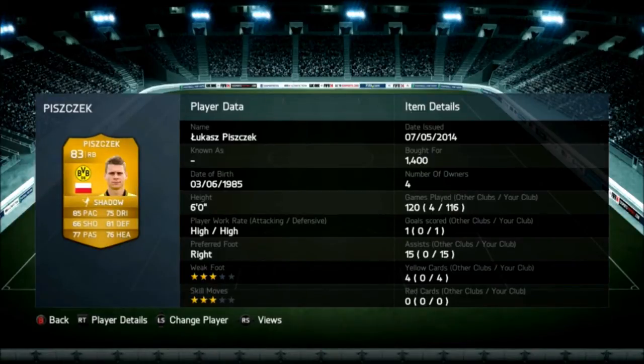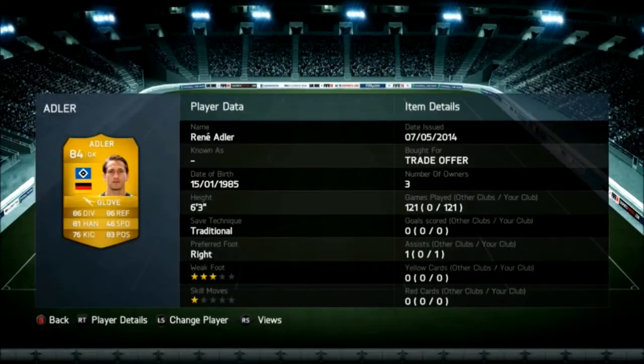Last but not least, Lukas Piszczek — 6-foot and he's pretty good for his size. He seems a lot bigger whenever he plays but he has decent pace and stuff. He doesn't allow many players to run past him, so pretty good.